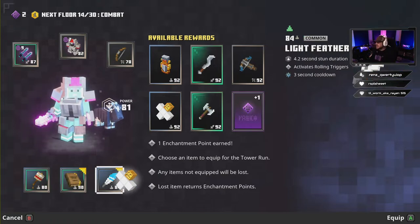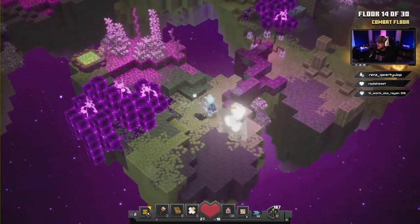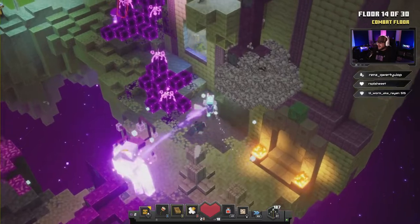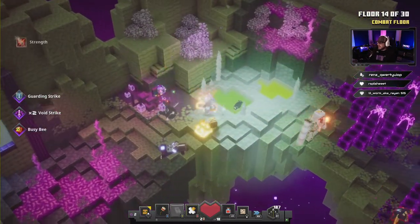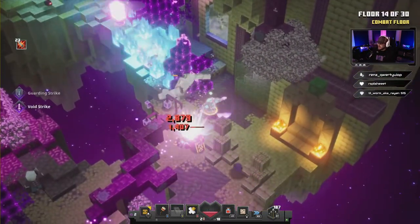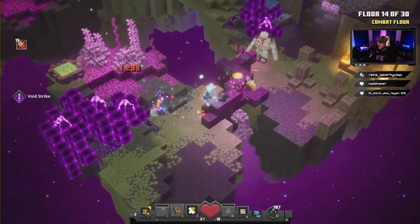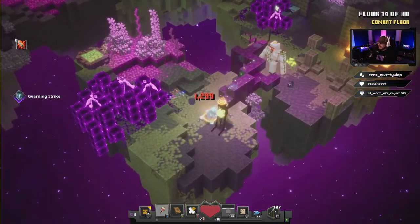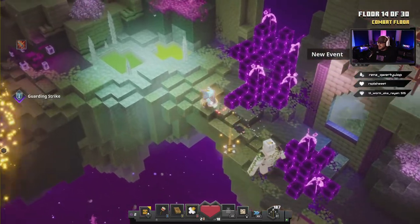Here's the one you want — the Iron Golem. We're gonna swap out the Light Feather for it. Say hello to the Iron Golem — he's gonna take some heat off you, plus he's an absolute beast. Just gotta watch out for these little spitty guys; don't let them hit you with their spit bubbles or they'll all teleport to you. Floor 14 easy!